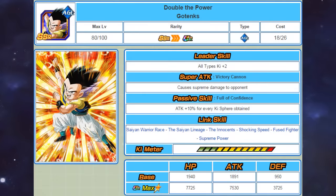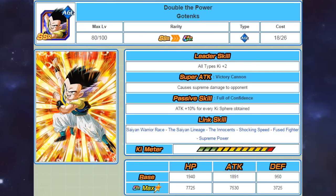Starting with Agility Gotenks: he gives 2 ki to all types, his super attack causes supreme damage, and his passive skill gives him a 10% attack boost for every ki orb obtained. This card is obviously a nuke because of his passive skill, but even if you're not trying to nuke with this card he is definitely going to be dealing a ton of damage. His link skills include Saiyan Warrior Race, the Saiyan Lineage, the Innocence, Shocking Speed, Fuse Fighter, and Supreme Power. The main key links are the Saiyan Lineage, Shocking Speed, and Fuse Fighter — some very good links that top tier units share — making it easy to link him up with top tier units.